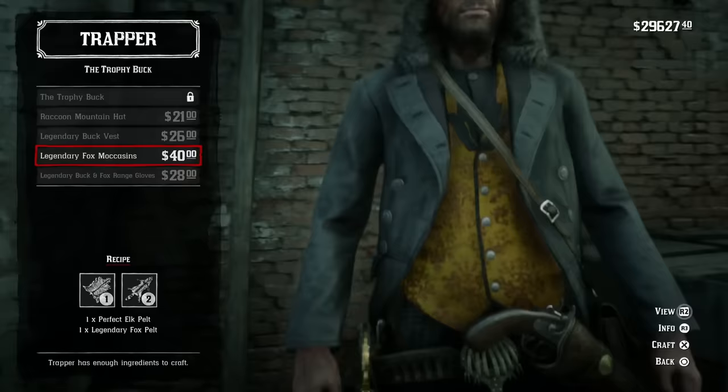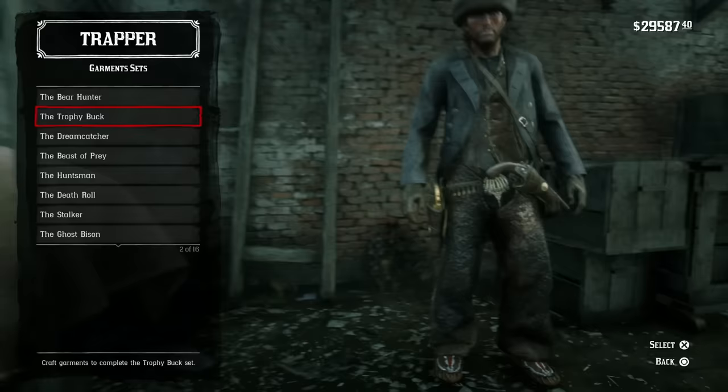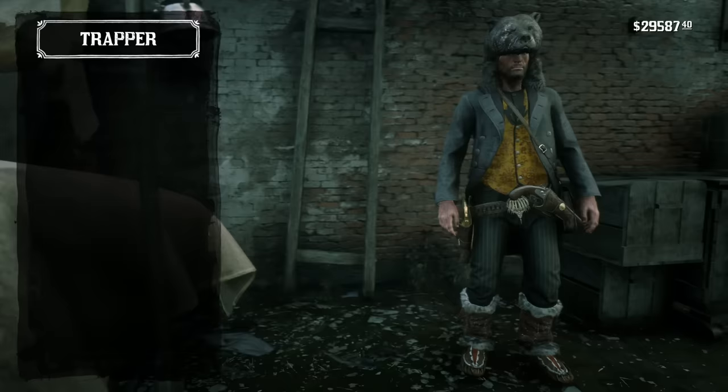Also, carcasses of skinned animals are worth 50% less than when the animals are unskinned, so keep that in mind. And if you own the special or ultimate edition of the game, you can sell animal parts for 10% more. It's not a huge bump, but it's kind of an unsung perk of owning the special or ultimate edition.